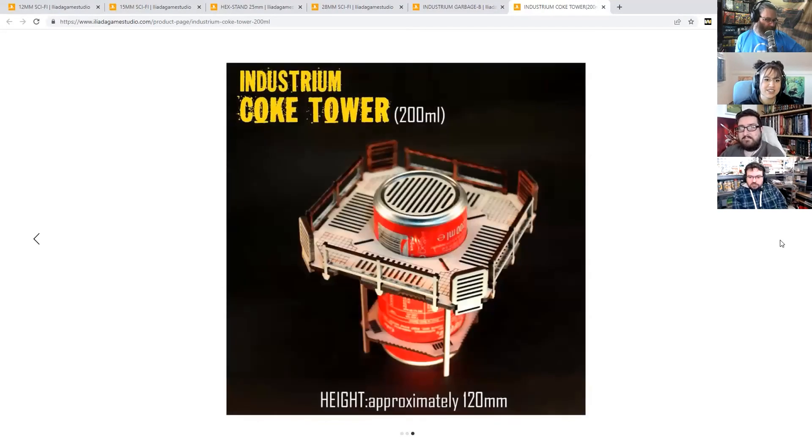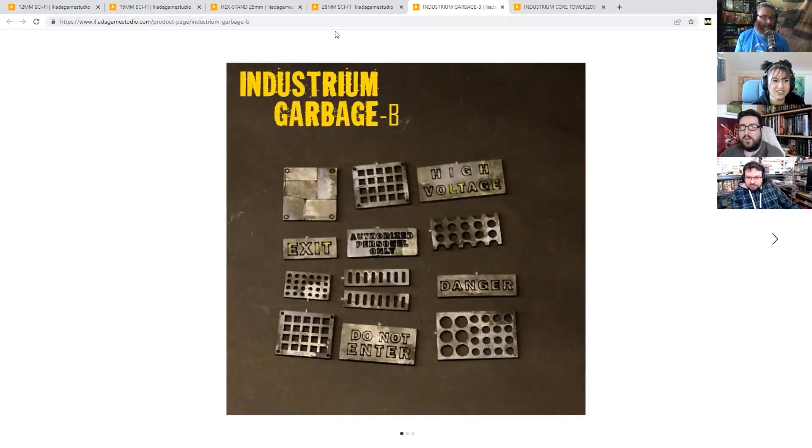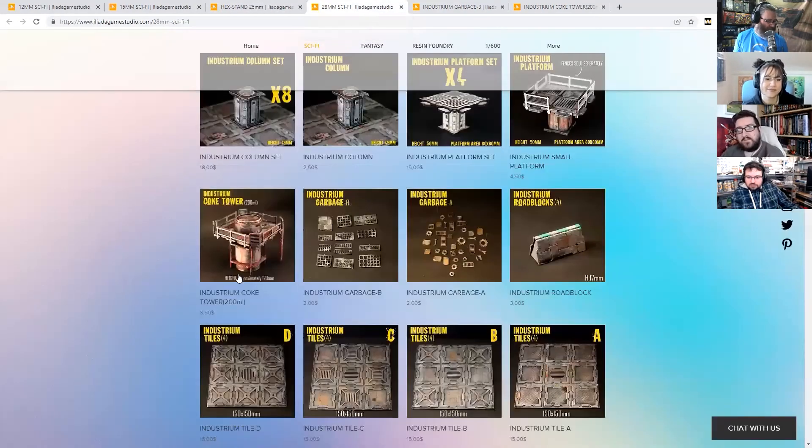If you get a beer can you can have a much taller tower, or go for a two-level effect. A Pringles can if you want to go really mad - though that's a different dimension to a coke can. The ones with extra volume are the ones to go for if you want really big towers. It's a very accessible way of upcycling your garbage and adding curves to laser-cut MDF, which is the hardest thing to do.